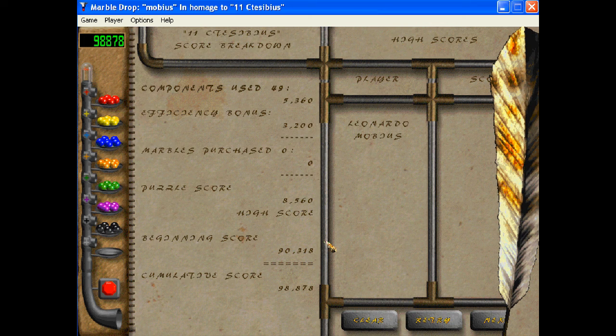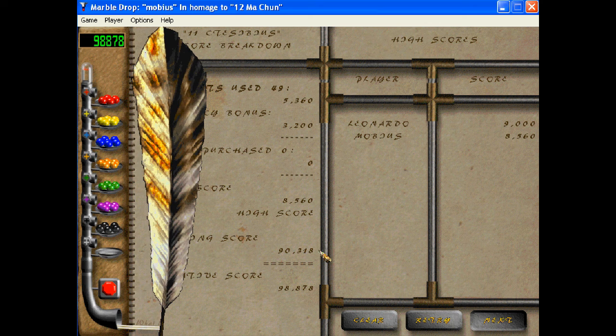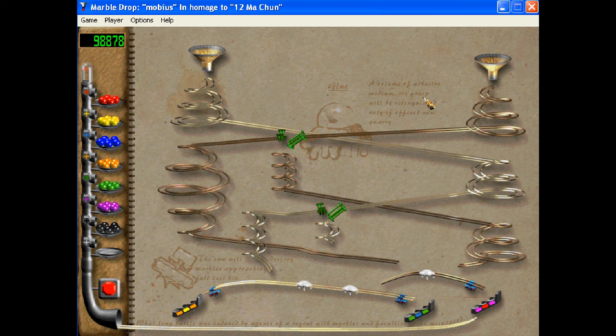Let's do one more level if we can. Level 12 — Ma Chun — sounds Chinese. This level features a new component. It's really hard to read that. I wish the words in the background were easier to read. It's supposed to mimic that whole Leonardo Da Vinci writing backwards thing, I think, or just writing in cryptic style.